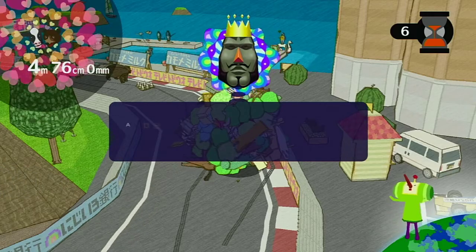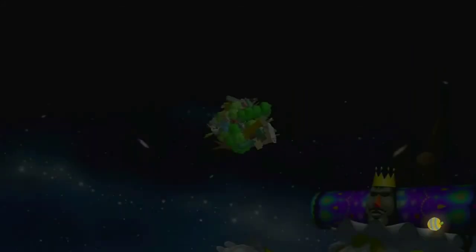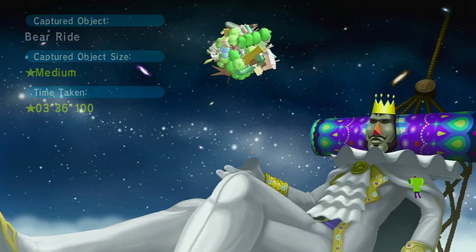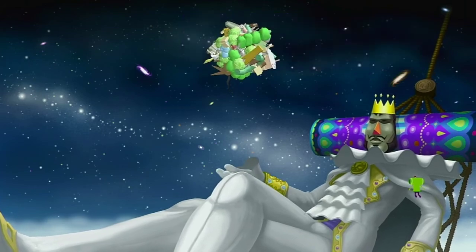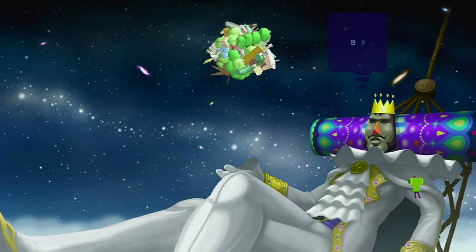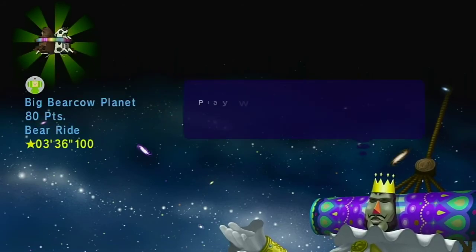We'll skip our way through the little scores at the end. I just want my number — give me the number. Captured object size: medium. I guess that is part of the grade as well as size. 80 points, it's not too bad. Big bear cow planet.